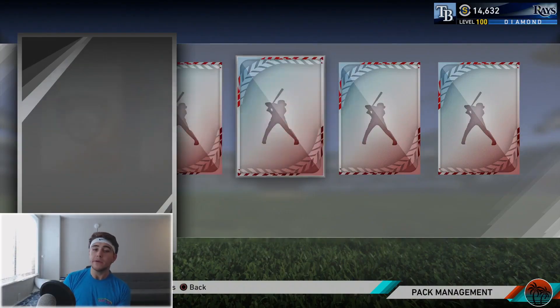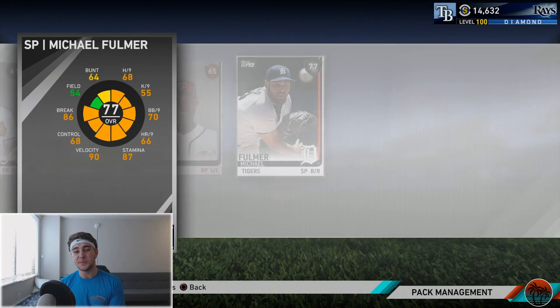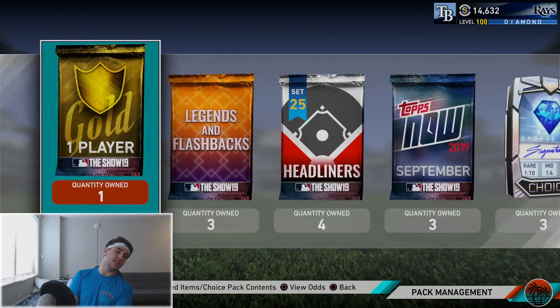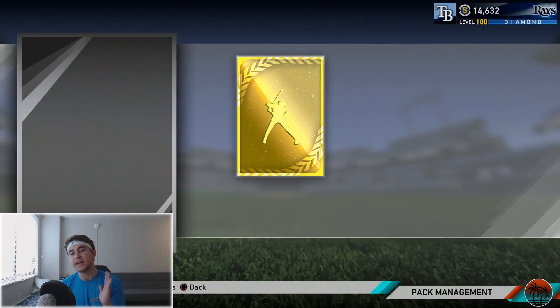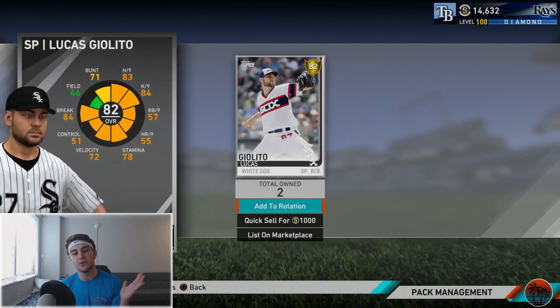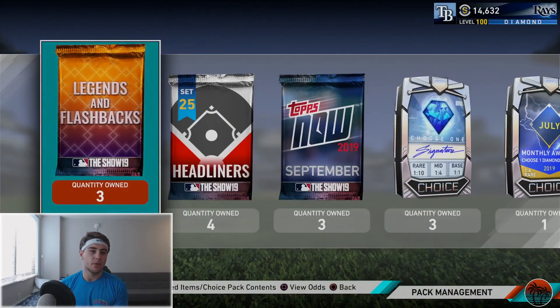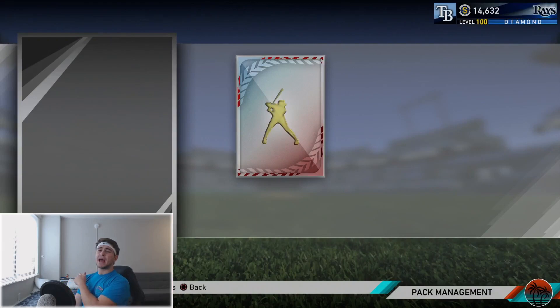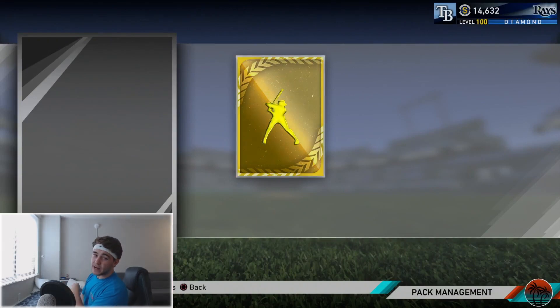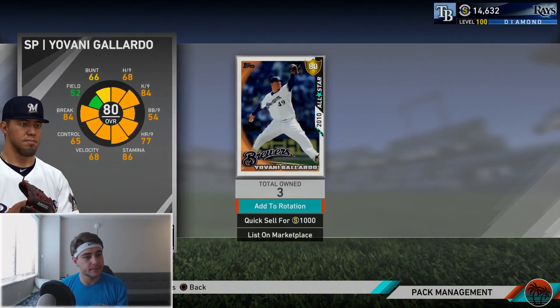Maybe it was a good thing we didn't open too many of these Show packs because those were bad. Gold player pack right here — hopefully we can get something of value. Lucas Giolito. That was eventful. Okay, but now we're going to get into the meat and potatoes. Let's start with these legend and flashback packs — there is, I believe, a one-in-ten opportunity at a diamond.